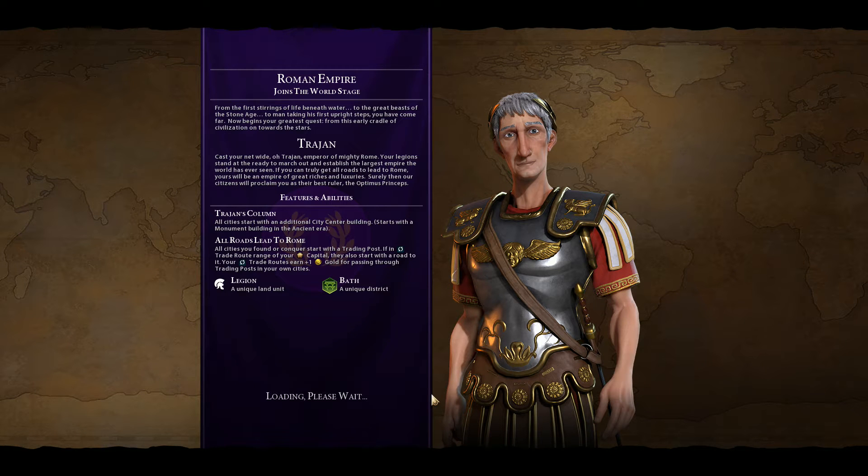The game's cinematic narration plays: 'From the first stirrings of life beneath water, to the great beasts of the Stone Age, to man taking his first upright steps... now begins your greatest quest, from this early cradle of civilization on towards the stars. Cast your net wide, O Trajan, Emperor of mighty Rome. Your legions stand ready to march out and establish the largest empire the world has ever seen. If you can truly get all roads to lead to Rome, yours will be an empire of great riches.' And here is Trajan.